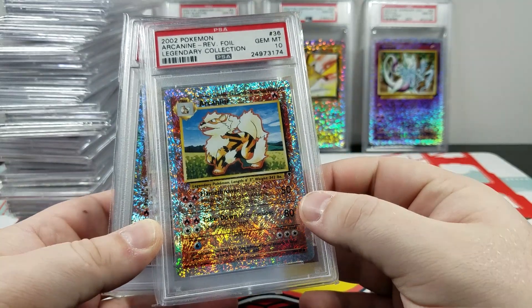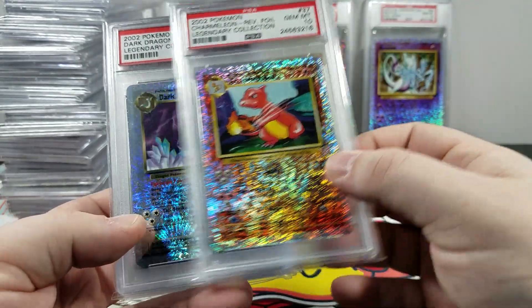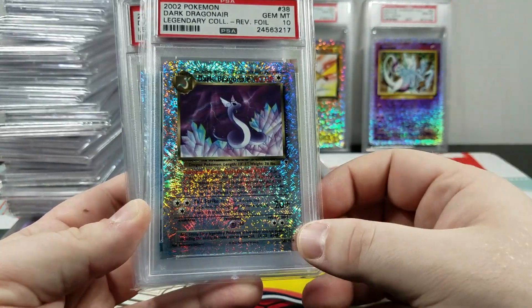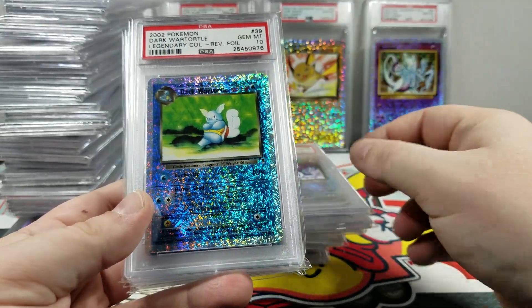Arcanine — a base set original uncommon. Tremelion. Dark Dragonair. It would have been cool if they went with the base set Dragonair, just because that's one of the most beautiful cards ever made. Dark War Turtle.